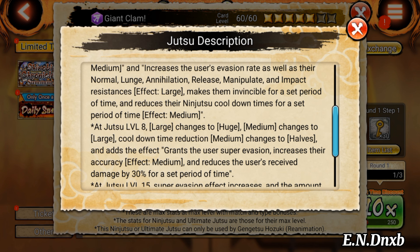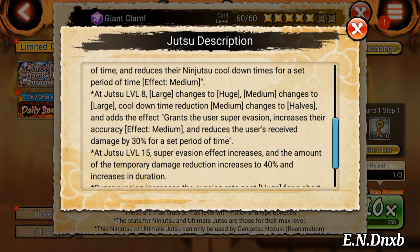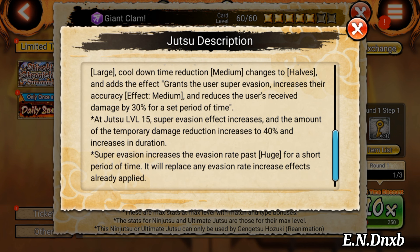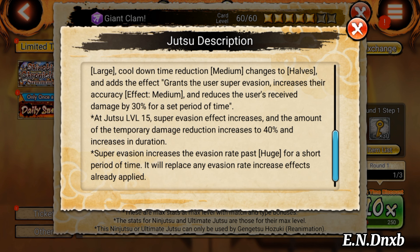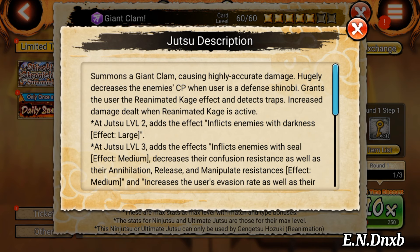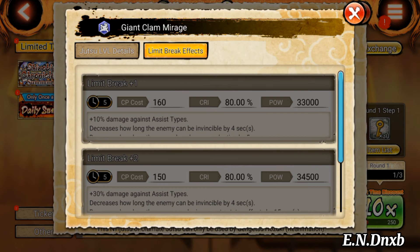At level eight, cooldown time reduction medium changes to half. He gets super evasion and increased accuracy. I did not see evasion strip or stat negation, so that might be one negative. He does have super evasion for himself — at level 15 the super evasion effect increases. Super evasion increases the evasion rate past huge, at 40% for a short period of time, and it replaces any existing evasion rate effect — the highest one takes priority, same as the EX purple reduction effect in final four.